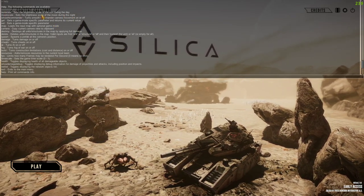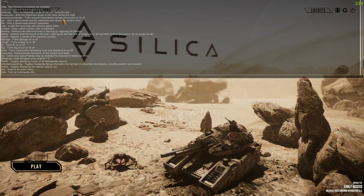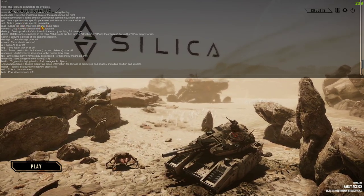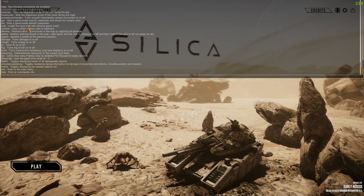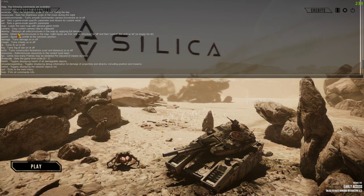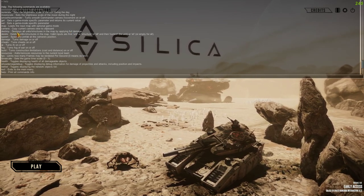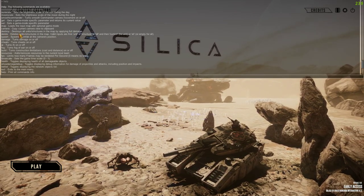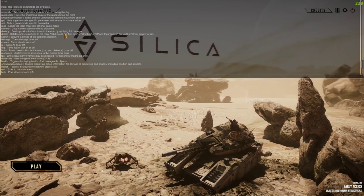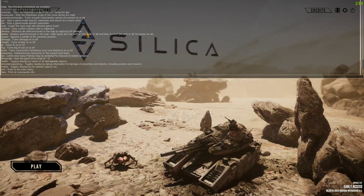Sun scale sets the brightness from the sun during the day; moon scale sets brightness from the moon at night. Smooth commander turns smooth commander movement on or off. 'Map' loads a map with an optional game mode. 'Camera' copies the current camera view to the clipboard. 'Destroy' destroys all unit structures in the map applying full damage - so you can wipe them and reset the round, though it is quite buggy.